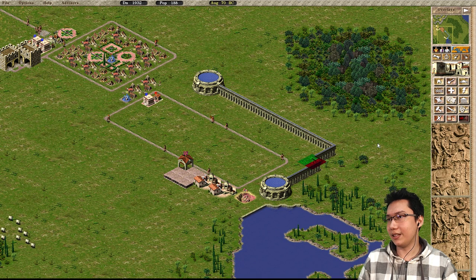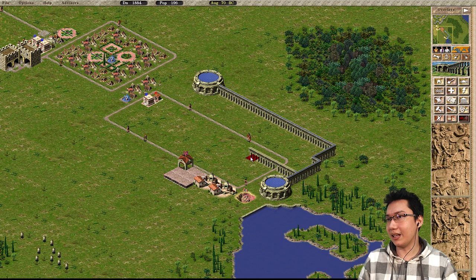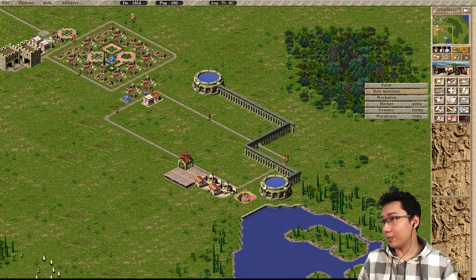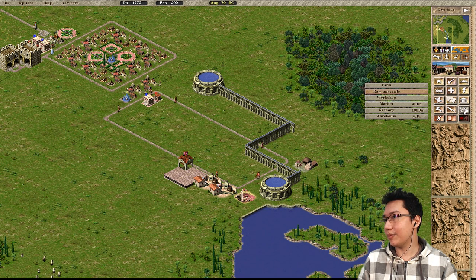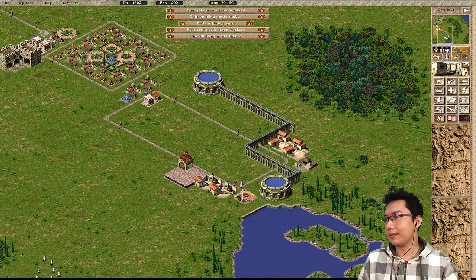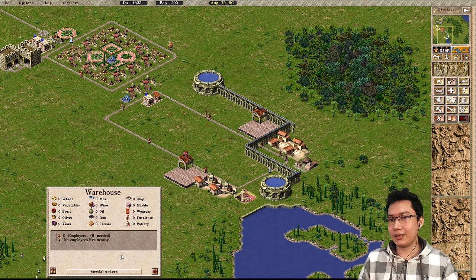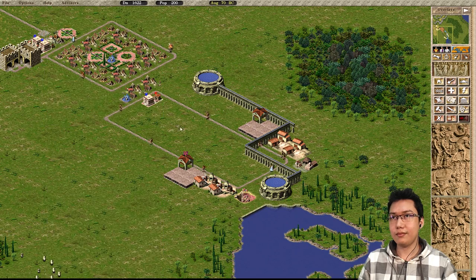Let me see if I can fit a timber yard anywhere. I think if I adjust this aqueduct I can break things open and put a timber yard right there. I'm going to have two workshops for furniture, and another warehouse set to just accepting furniture.